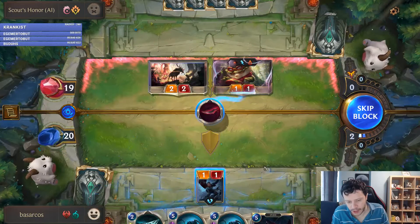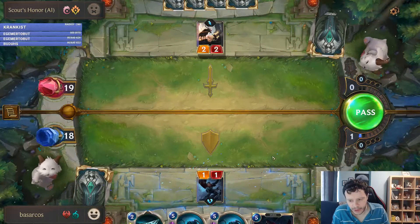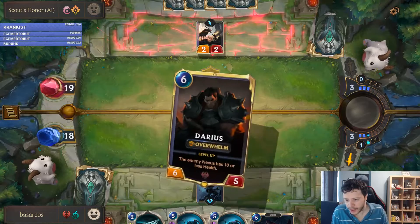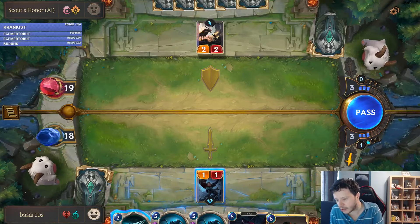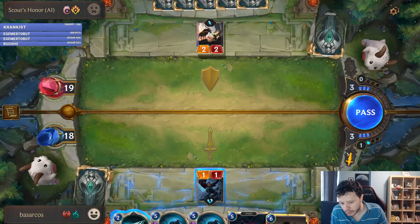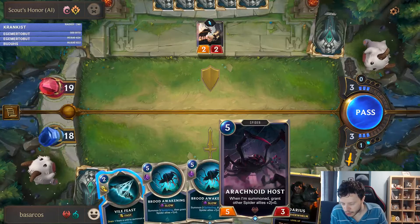Since it's elusive, I cannot block it. But now my opponent is given the option to do something — he doesn't. It's dead. And I took two damage to my face. Now we will see a different feature. I grew up to three mana but I also have one special mana. This mana accrues only when you don't use some mana — the leftover mana, up to three, is transferred to the special pool. This pool can only be used for spells. So if I had one more spell mana, I could have played the Brood Awakening, but not the Arachnoid Host because that's a unit.